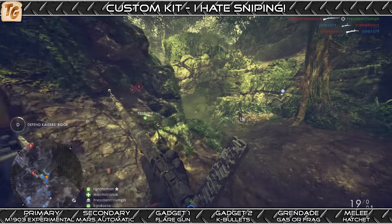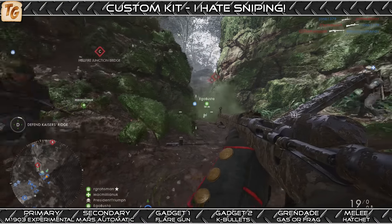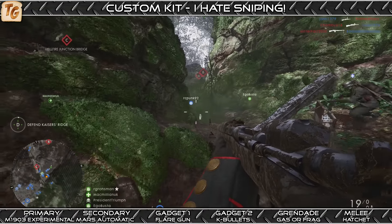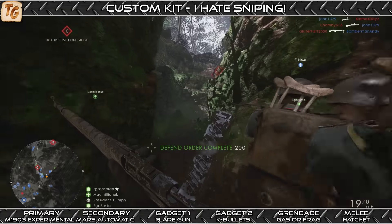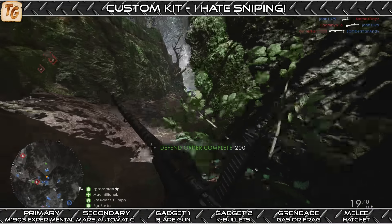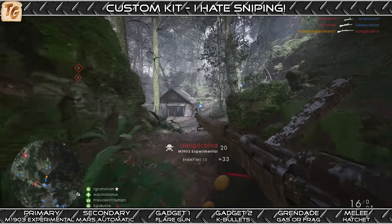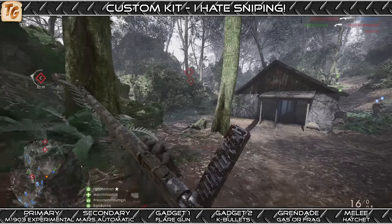The saving grace of this loadout was the Mars Automatic. It deals a hefty 40 damage up close and a still respectable 23 damage at range with 11 rounds at my disposal. It's my go-to sidearm for the scout class, so I was happy to be bringing it along and anticipated using it a lot.